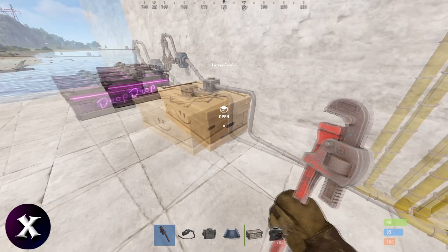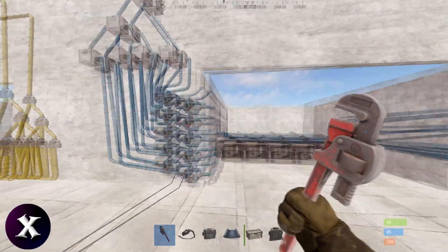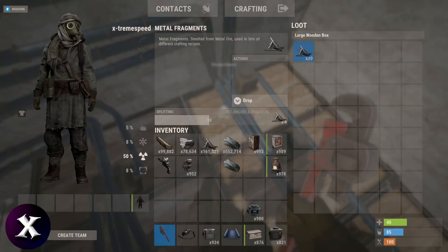I'll put one in there as well, so now there's 10 in here, one in there, and another nine in here. Theoretically this should not work, but you'll see — if I turn this on, it pulls it and I have 20 metal frags in here.